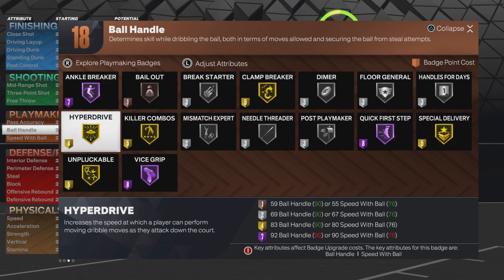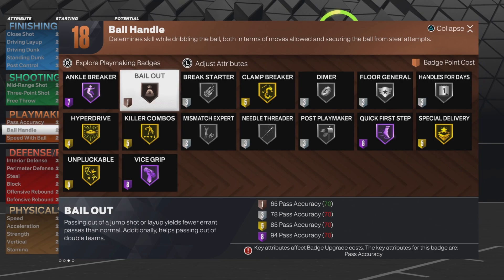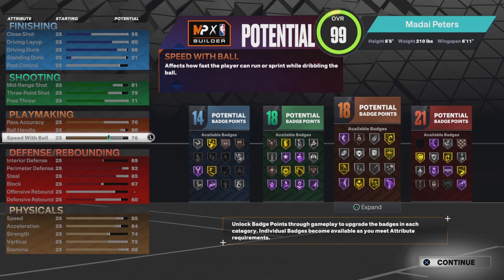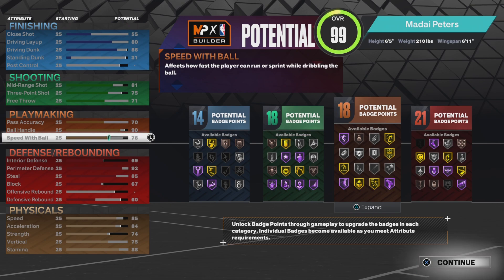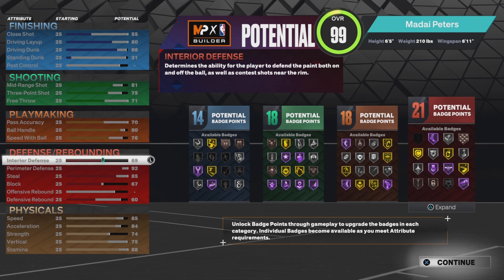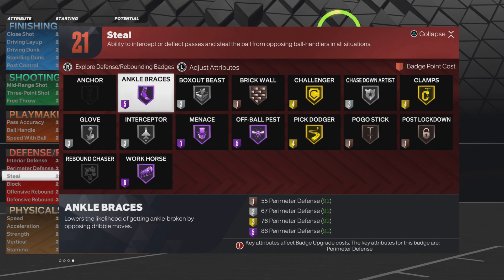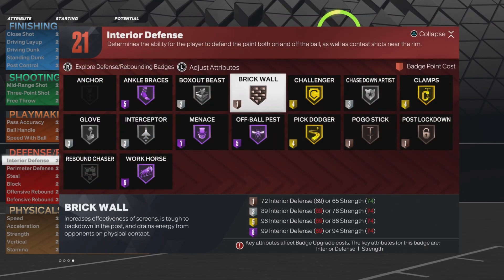There's a lot more badges and no core badges like on next-gen, thank God, but it's still kind of hard to spread them all out. We need the plus two here for sure and the plus two up top as well. For defense, 76 ball control - you need at least 75 to get Jordan's dribble package, so I put it at 76 because 75 is one fewer badge, giving 70 versus 17 playmaking badges. That's why I went 76.